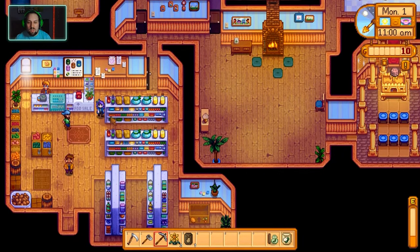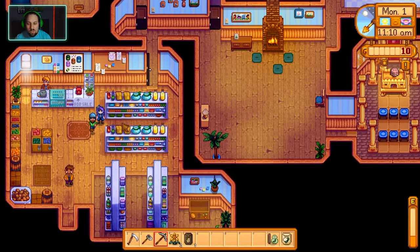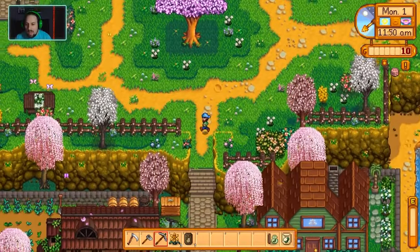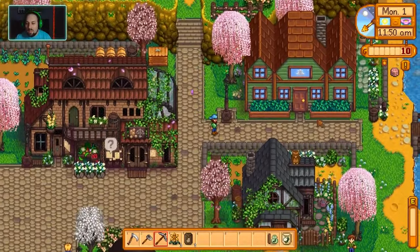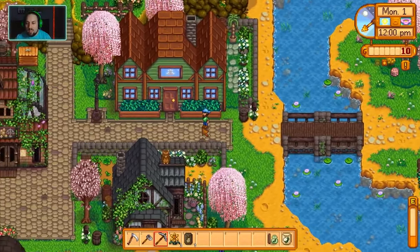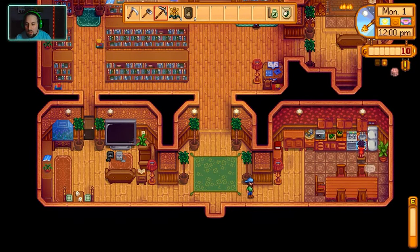I'll buy seven of those though because they're nice to sell. There's also a house down here which is new — let's raid the trash can. Let's go into the house. Oh this is the big house — look, there's a new NPC over here.